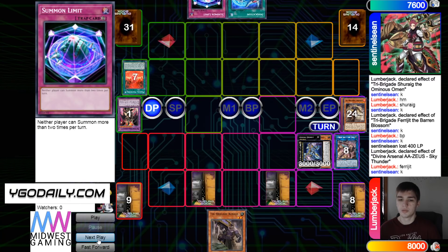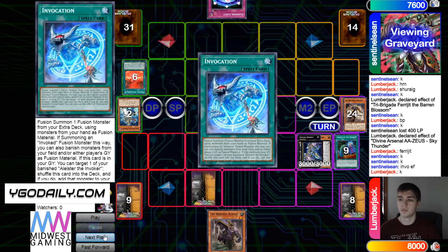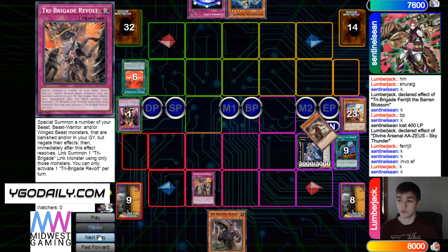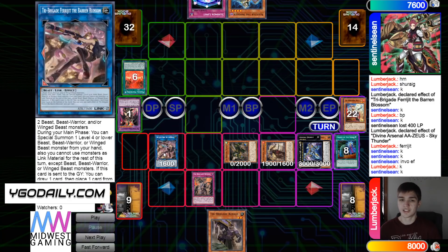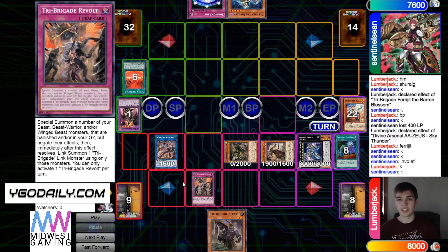They draw Summon Limit — not doing anything here. Activate Invocation, chain Called By — that smacks Alistair out of play. Invocation grabs back Alistair, but its effects are still negated this turn. Pass turn. End phase use Revolt — brings out Fractal, Nerval, and Blossom. They can bring back Blossom because it was summoned properly. If they had done something like Nerval's effect — banish 2 to summon Blossom — then later in the game they can't Revolt to summon it back because it was not summoned properly.